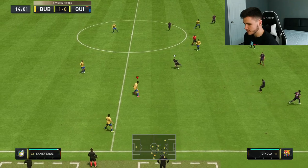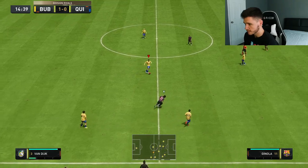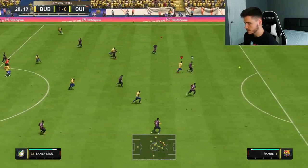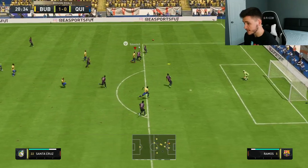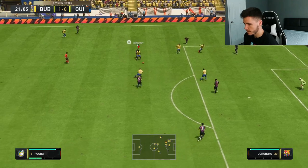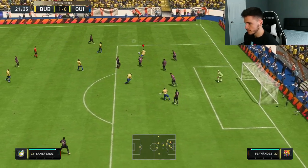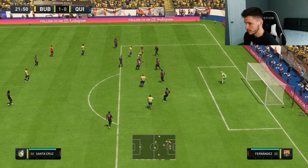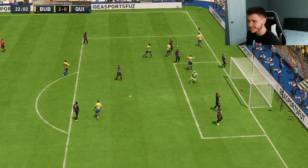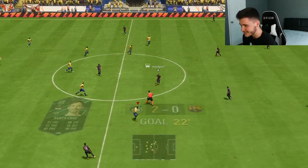Let's go ahead and check out Santa Cruz's dribbling. As you can see right there, he's not the clunkiest of players — still feels pretty swift. Mbappe can try to dink it over the top. Santa Cruz with a good touch — he almost got the jam. Santa Cruz does have four-star skill moves as well, which is nice. Santa Cruz, boys — I'm telling you, this card, don't sleep on him. He seems to be like the real deal.